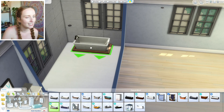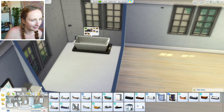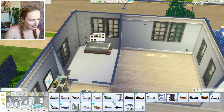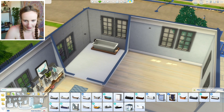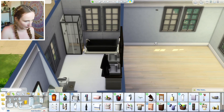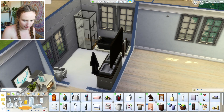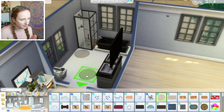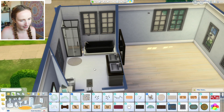I absolutely adore this bath from Seasons — it's glorious, it's a beautiful bath. So I think I might actually go ahead and use that set upstairs so it's a little bit different from the downstairs bathroom. I'm not going to over-clutter this place up too much. I'm just going to take a little shower mat looking thing — I know it's supposed to be concrete, but it's now a shower mat, so all is fine.